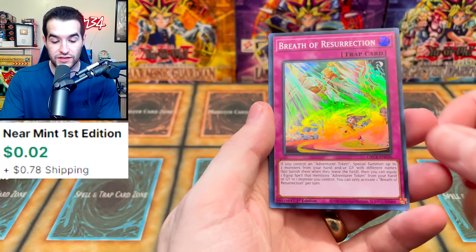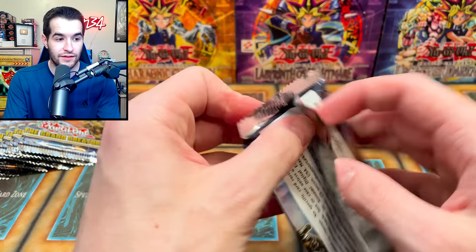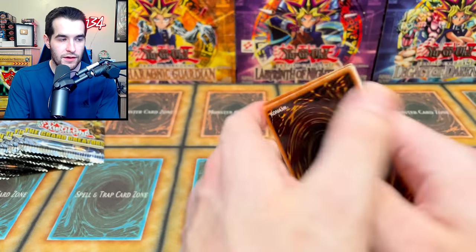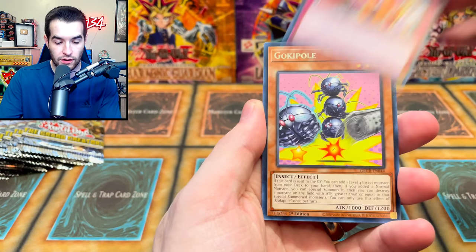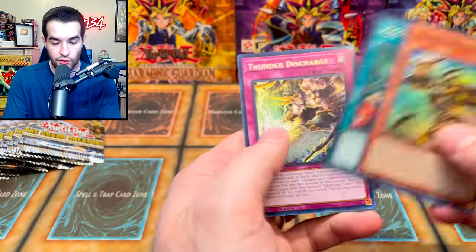We've got the Centipede, the Papillon, Nyan Nyan, Ties of the Brethren, Breath of a Resurrection — that sounds like a Zelda game! We still have about half the box left. We started off hot but we're slowing to a crawl. Exo Stag, Castel, Punk, Gogipole, Warrior of the Relics, Hidden Armory, Thunder Discharge.